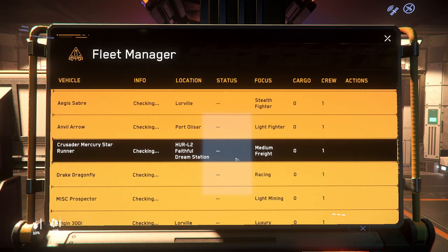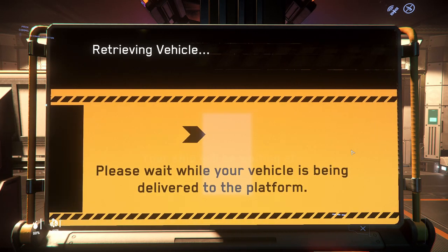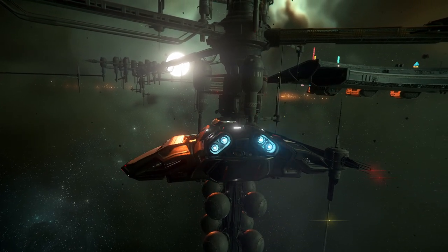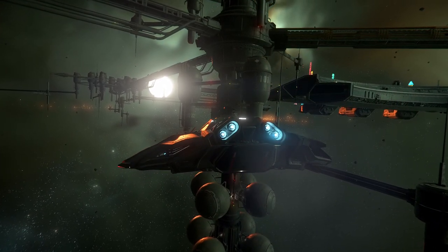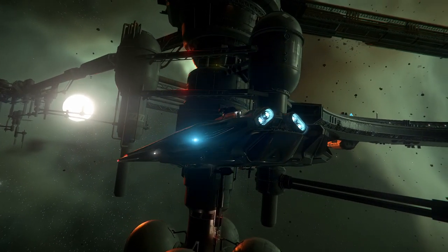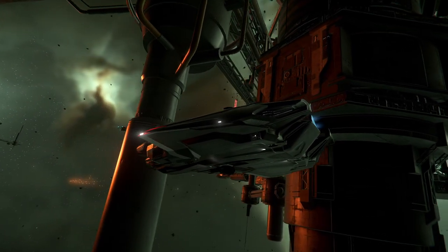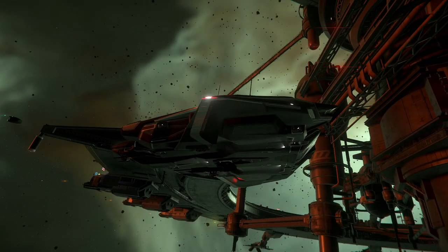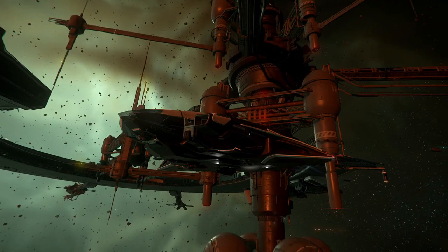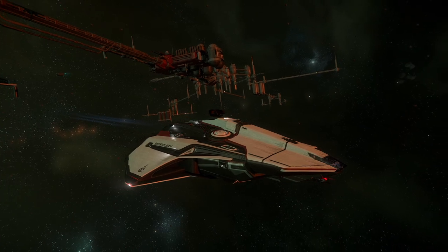Now comes one of the riskier parts: once you've loaded the refined materials into your cargo ship, spawn your ship on a landing pad, get in, and hightail it as fast as you can to where you're going to sell. In my case I'm going from Hurston L2 to Hurston — about 1.5 million kilometers, roughly 45 seconds to a minute in my Mercury Star Runner. But if you 30k or your system crashes while in transit, you will lose all of that cargo. This is still not a 100 percent safe alternative.